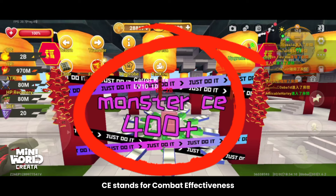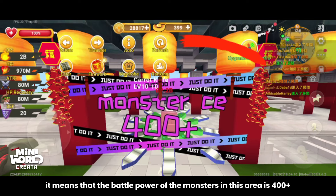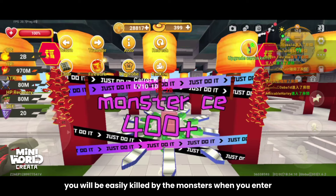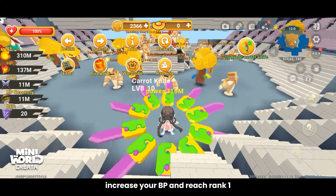C stands for combat effectiveness, which refers to the battle power of the monsters in a given area. For example, if it says monster C 100+, it means the battle power of monsters in that area is 400+. If your battle power is lower than the monsters, you will be easily killed when you enter. If your battle power is higher, you can kill the monsters, increase your BP, and reach rank one.